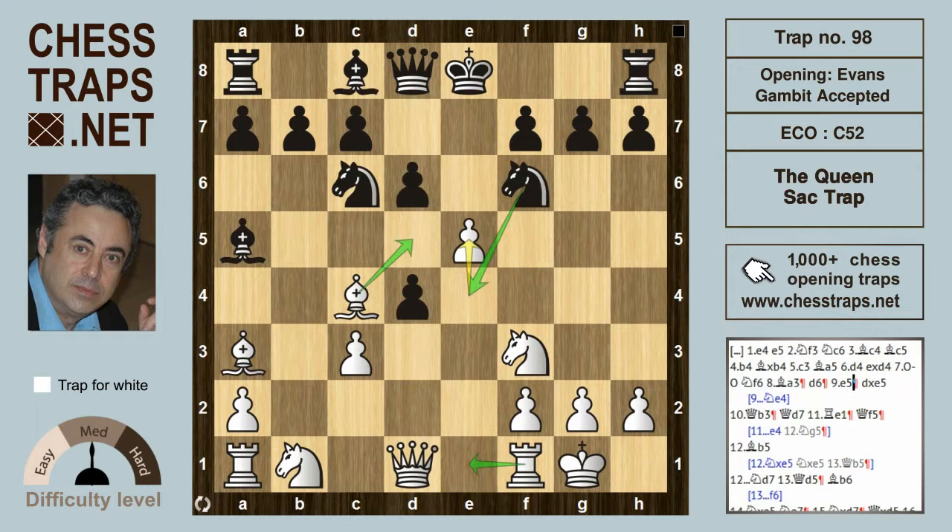The move played, d-takes e5, is actually close to losing, and perhaps knight e4 would have offered black the best type of resistance. However, after d-takes on e5, black is three pawns ahead at the moment — considerably ahead materially — but losing the position.